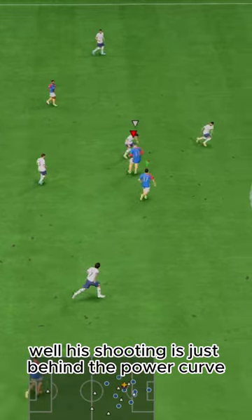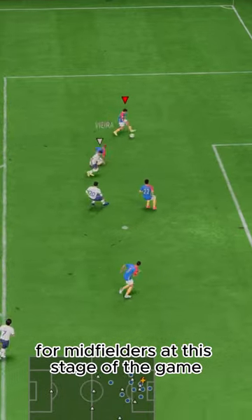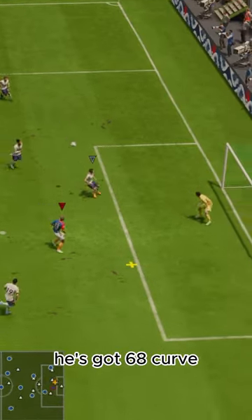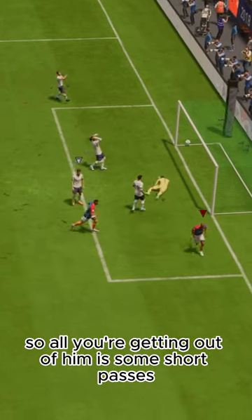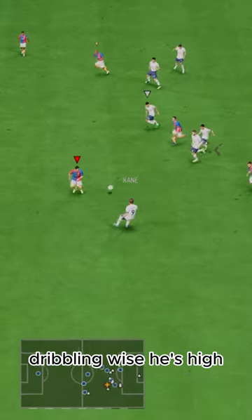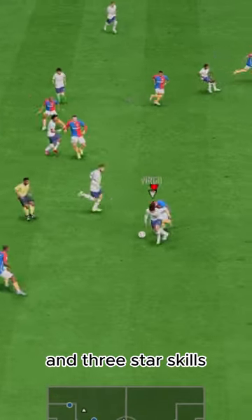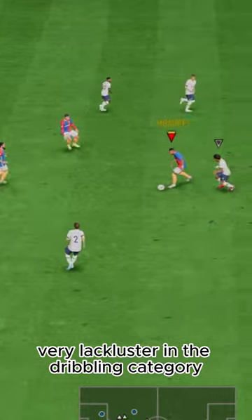Shooting-wise, his shooting is just behind the power curve for midfielders at this stage of the game. Passing is also nothing special — he's got 68 curve, so all you're getting out of him is some short passes. Dribbling-wise, he's high and average body type with low agility and balance and three-star skills. Very lackluster in the dribbling category.